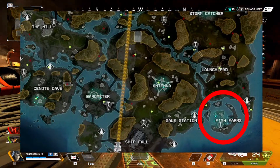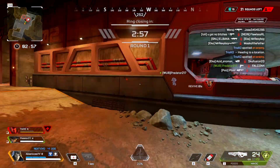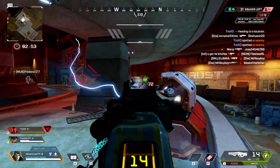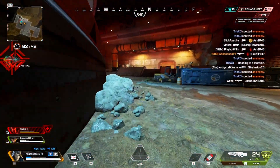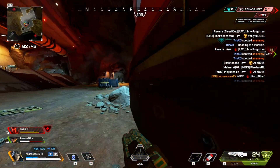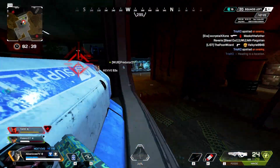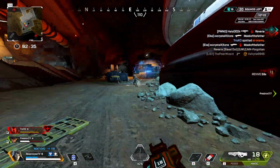Now, this isn't very contested, and to be honest, I have only landed here maybe once, but I have gone through this place late game multiple times, and it rarely even is looted at all. So if you're looking for a more low-key drop spot that doesn't get contested often, but still has a very decent spread out loot pool within it and is in very close proximity to other drop spots like Gale Station next to it, you will almost be guaranteed to have more than enough loot.